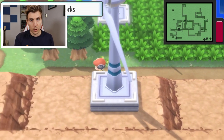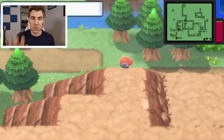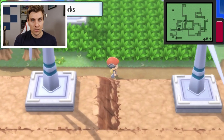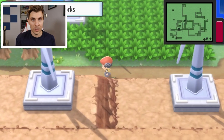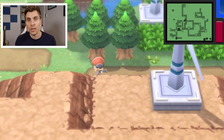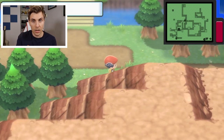You can run between Route 205 and the Valley Windworks very quickly, changing where Mesprit is roaming around on the map, and track it down really fast. Then hopefully get it in the area where you're not changing route, have the encounter, and trap it with Wobbuffet. As you can see, we are at the Valley Windworks here and just literally running between this and Route 205.